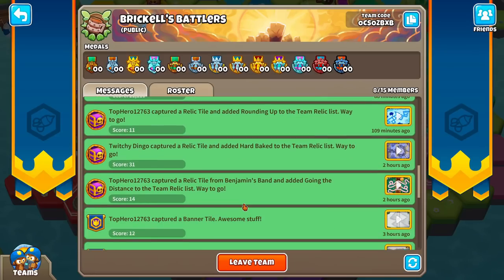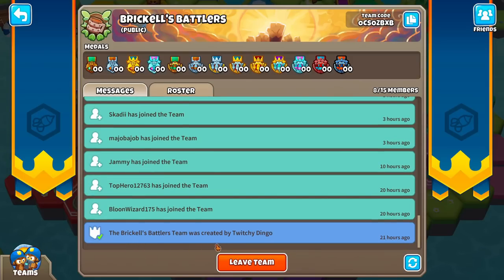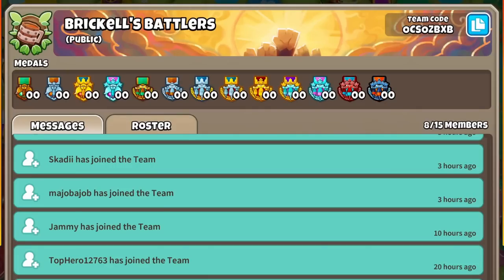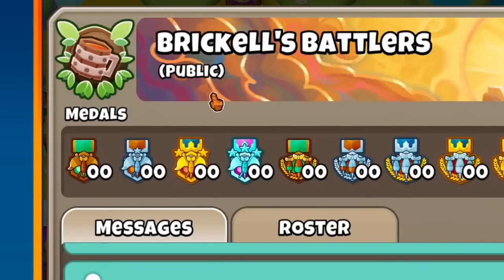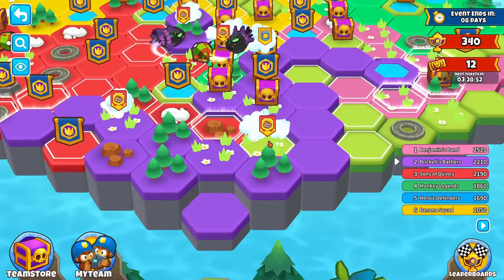You can also see who has joined the team — we got Katie and Spool, and the Brickle Battlers team was created by Twitchy Dingo. If you look up here, we've got our banner managed by the mayor, which I assume is Twitchy Dingo. We're called Brickle's Battlers, a public team — anyone can join. Your icon will actually be shown on the map. Red team's trying to draw a line through our territory.